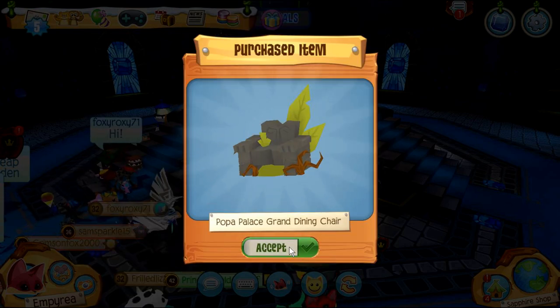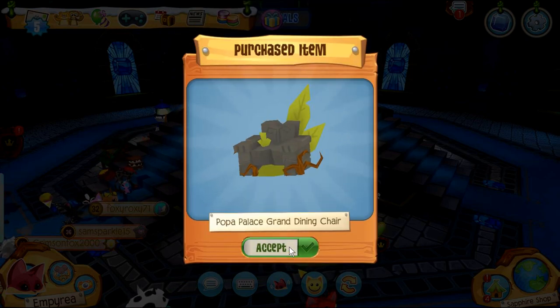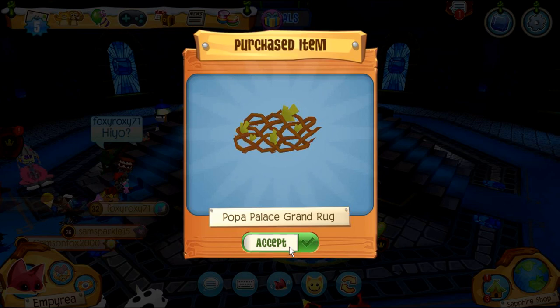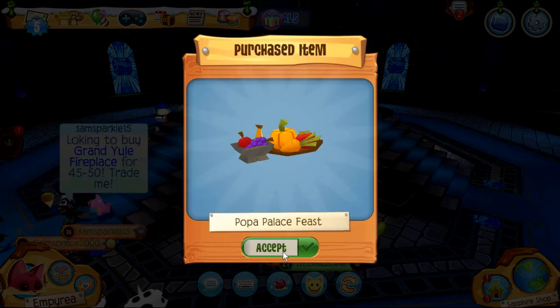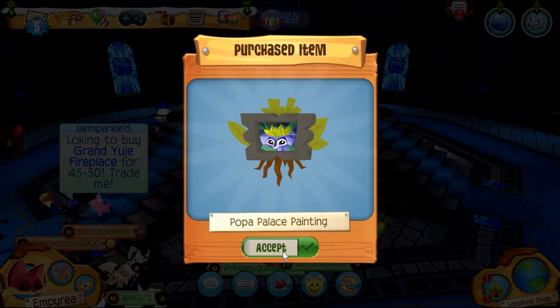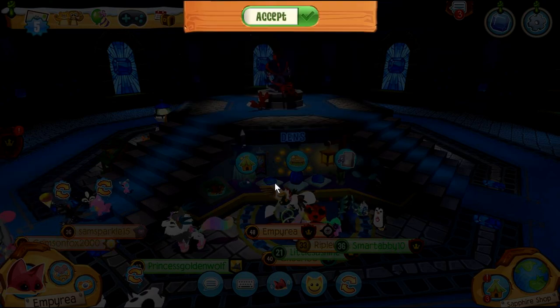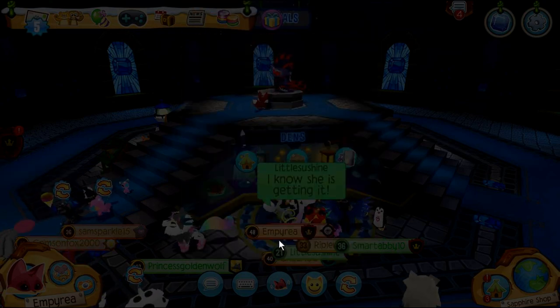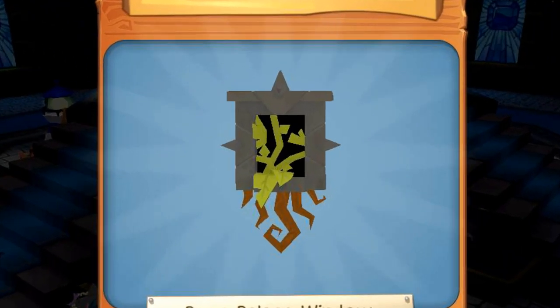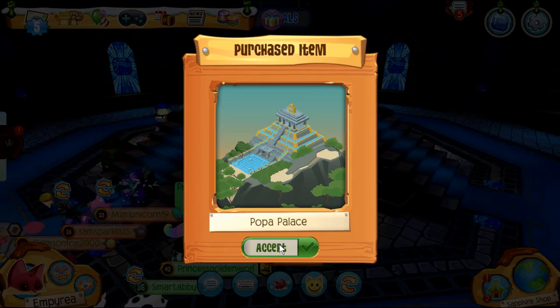Grand Dining Chair — two, three, four of those. Palace Torch, a Grand Rug, a Feast, a Sofa, a Palace Painting — so cute! Drapes, more drapes, a Fountain, and a Statue. The window looks really dark. And of course the Popa Palace den itself.